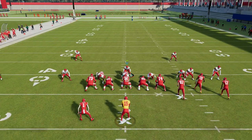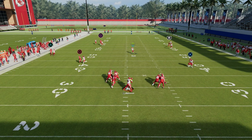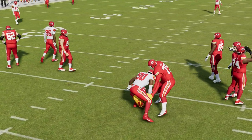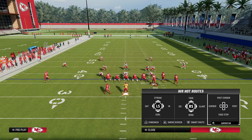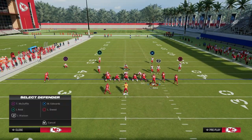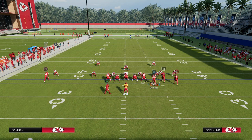What you'll see is this is the best coverage in the game — there's not going to be much open. Really the only thing that can get open is anything in the middle of the field: a post route, a slant route, something like that. But take a standard flood concept from Bunch, one of the best concepts every single year — this defense will absolutely bag that kind of passing.